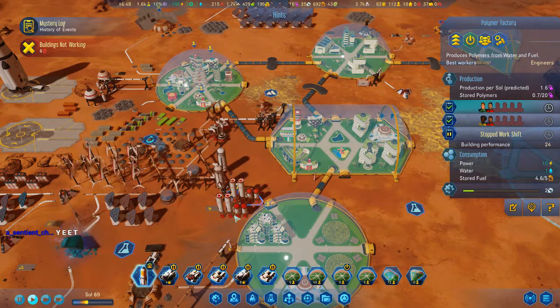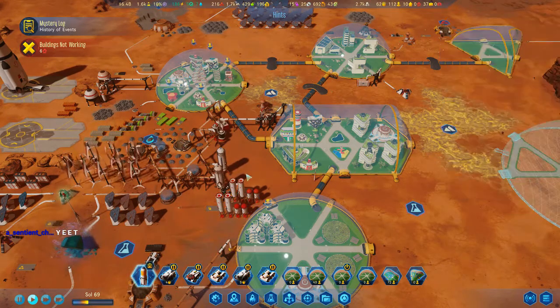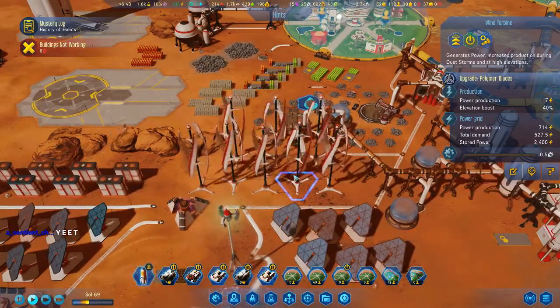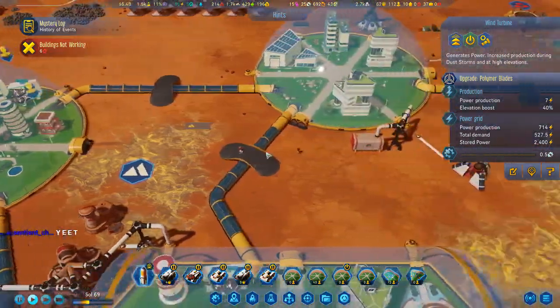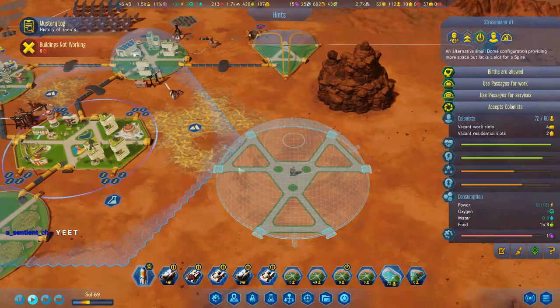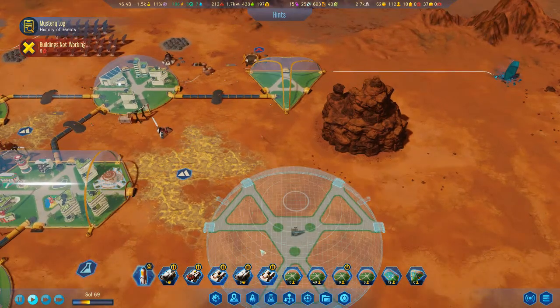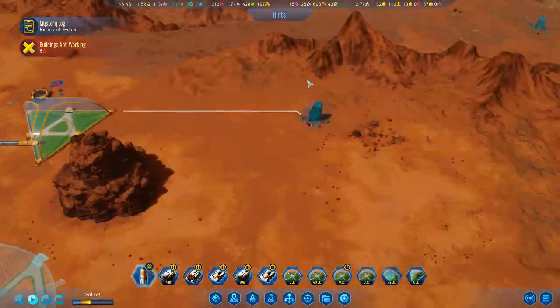We're getting about four polymers a day, and I don't know how much we're using on the maintenance side of things. We're kind of running low on everything — we might want to get that going again. Once this dome is built, we'll add more people and pretty much everything else. I haven't decided exactly what I want in here yet, but we'll figure that out when it comes.